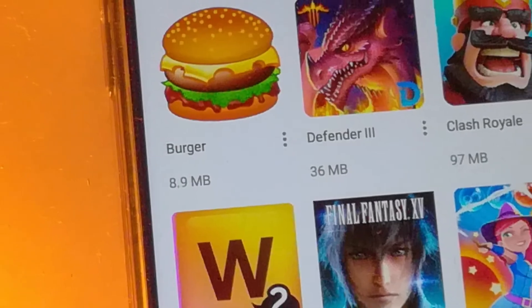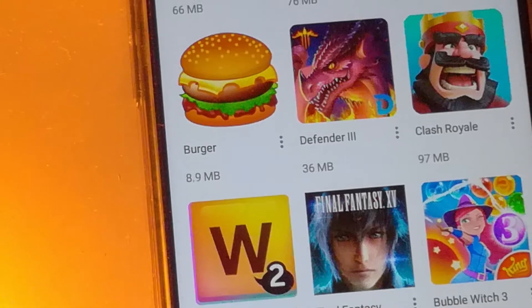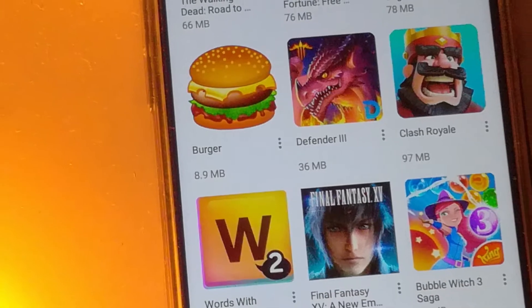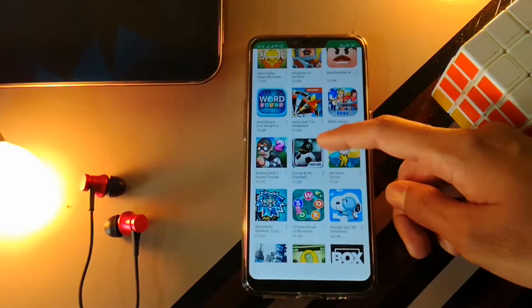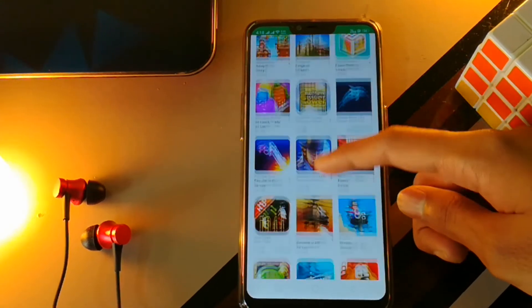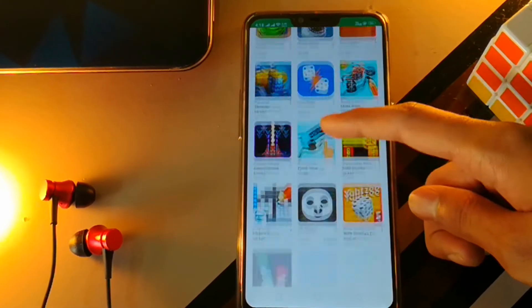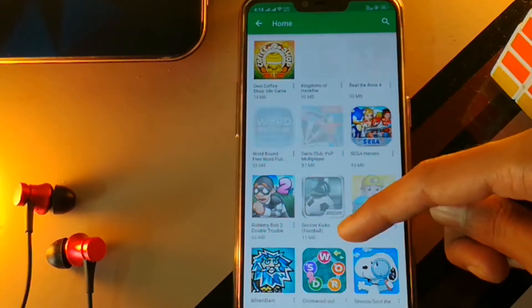Have you ever downloaded a game from the Google Play Store thinking it would be awesome but it turns out to be dumb? There's good news for you — Google Play Instant is a cool new feature where you get to try the game online before even downloading it. Sounds cool, right? So today I'll be telling you how you can use this feature to test games before downloading.